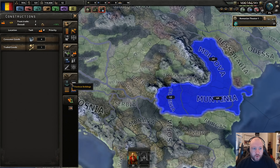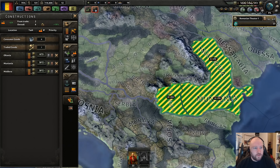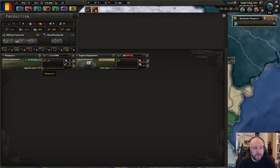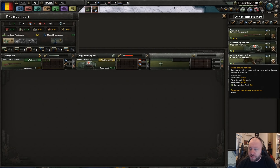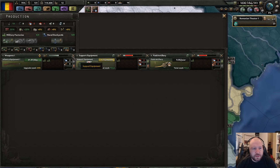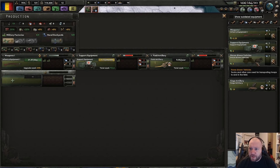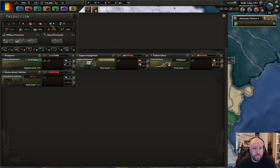We've filled up everything, so we'll do a layer of infrastructure because we can, and we're going to start producing some units. We're going to produce these things and then get these things. And now we're short wood again — yay.